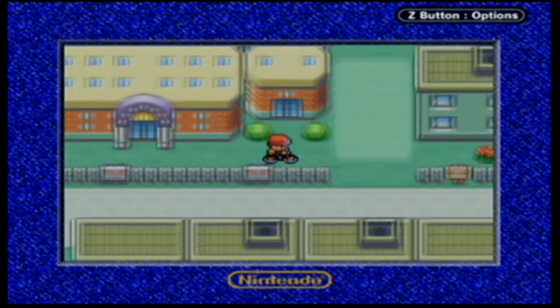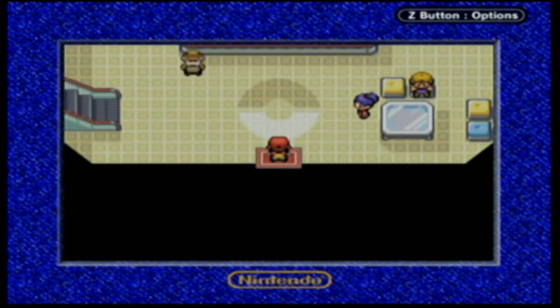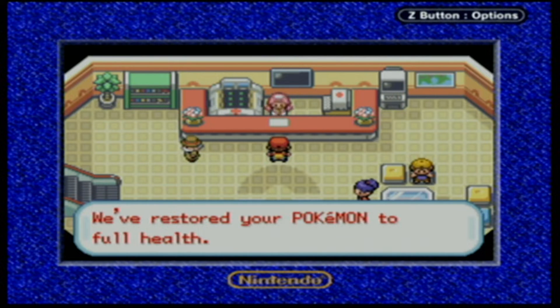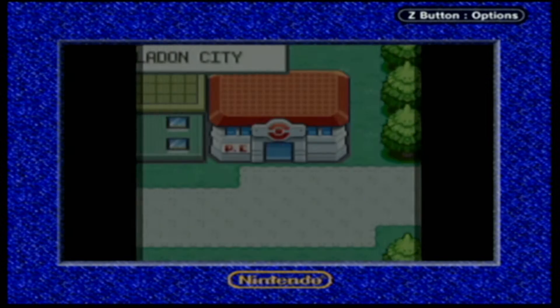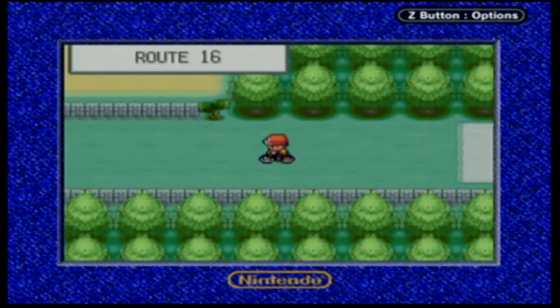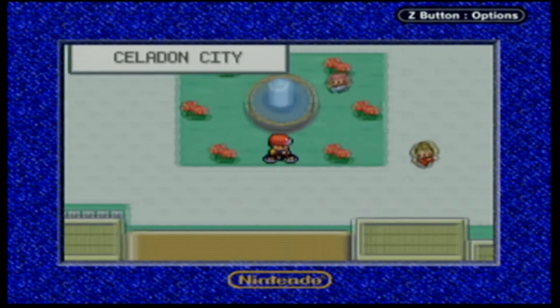We're going to rush to the Pokemon Center to heal up our allies - they deserve some tender love and care after beating a Team Rocket boss. Now we're safely heading back - I think we should go to Lavender Town first, but we do have a gym here we could do. We can go through the Barricade now, and we just need to get Cut.